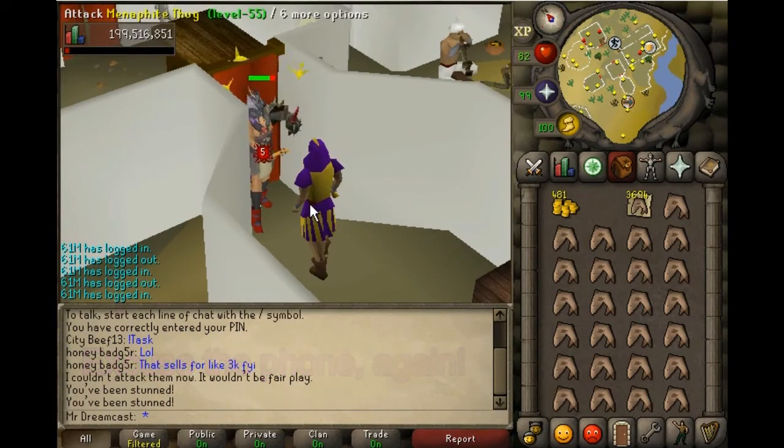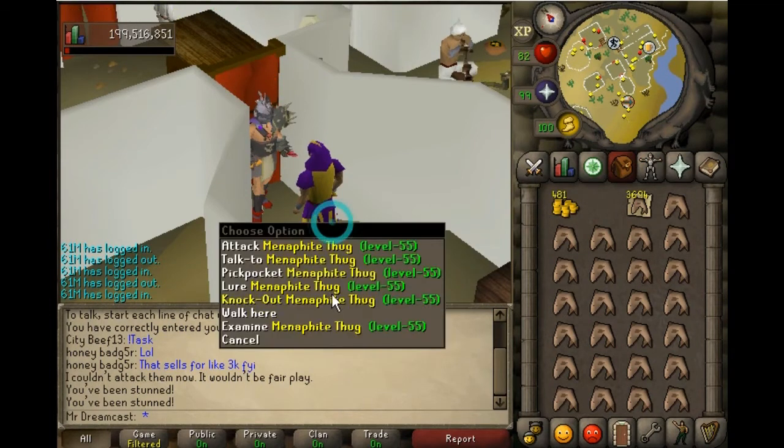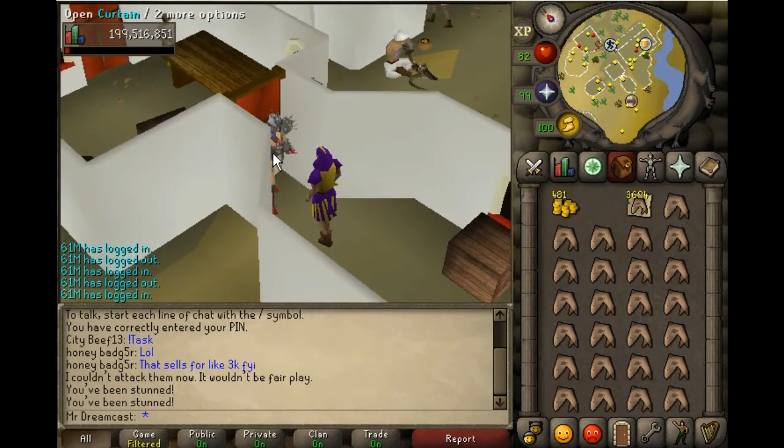Knock him out once, pickpocket, pickpocket, knock him out, pickpocket. If it ever hits you, you still try to pickpocket. You want to make sure you pickpocket after every knockout no matter what — because if you don't, he will start attacking you and he'll get aggressive.